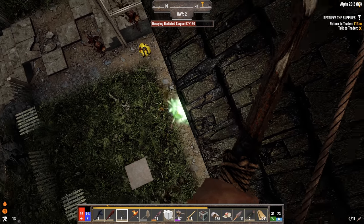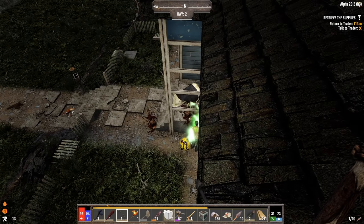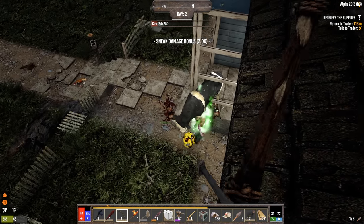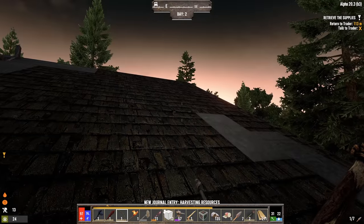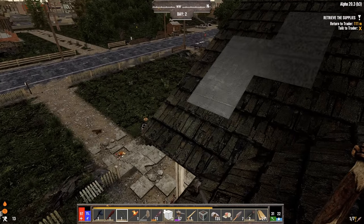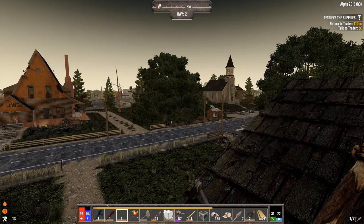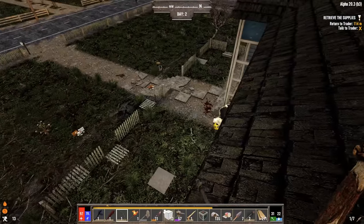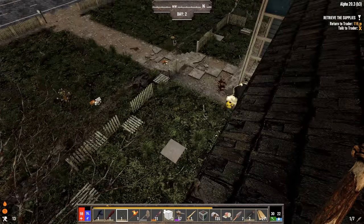I can't kill him with the bow - he just keeps regenerating. I'm hoping that he'll die when it's morning because I think he's a nighttime zombie. You can see how his health is 122, but even when I hit him, he just starts regenerating so fast that it would be really hard to get the kill. I will try and kill that cow though. I almost killed the cow! It is now morning. They didn't die - I guess they're not nighttime zombies. Oh, there's a loot bag over there though, so that might be a nighttime zombie that just died.